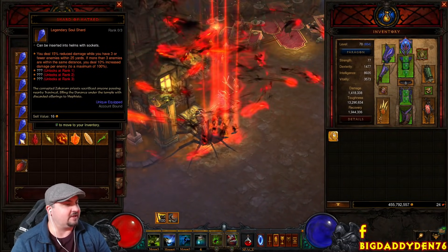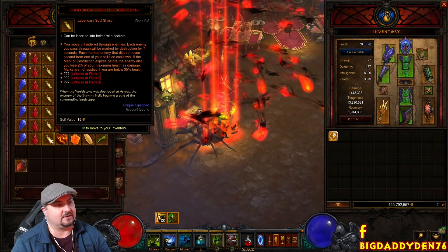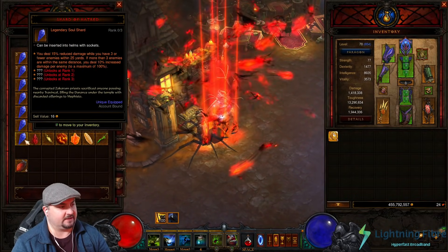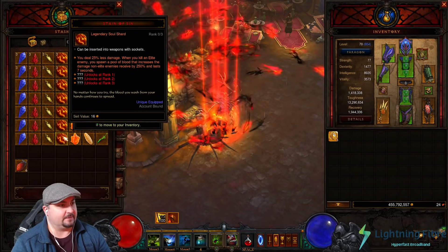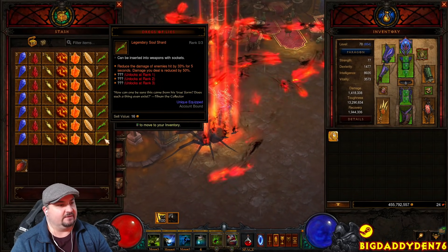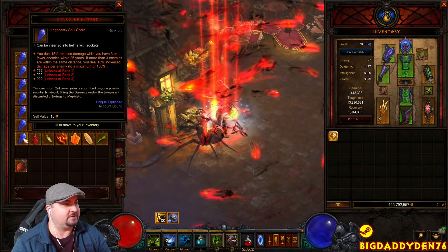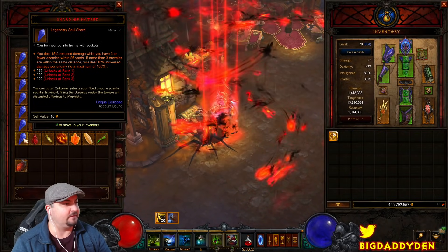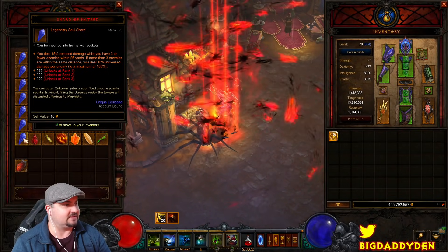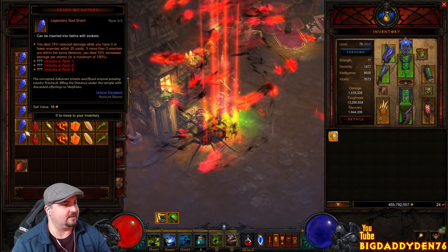So we've got the Shard of Hatred, Sliver of Terror, and the Fragment of Destruction — these socket into your helmets. You can only have one of each by the way, one major and one lesser. On the Shard of Hatred: you deal 50% reduced damage while you have three or fewer enemies within 25 yards. If more than three enemies are within the same distance, you deal 10% increased damage per enemy, up to a maximum of 100%.